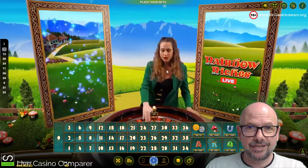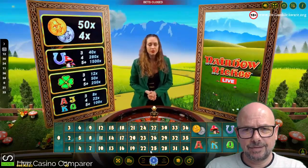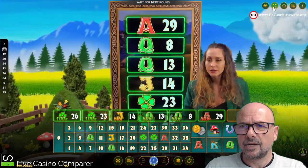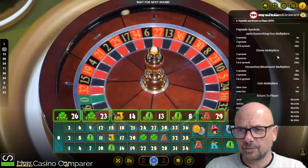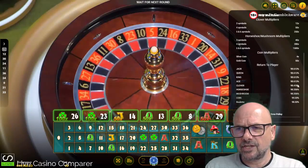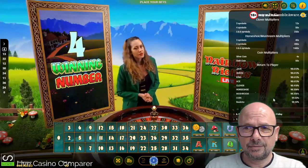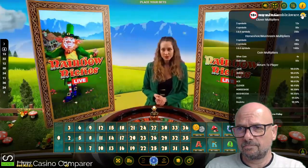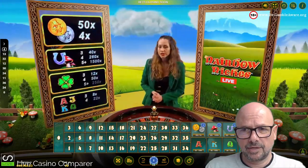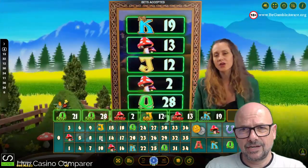The RTP on this game is really interesting. For the main roulette part it's 98%, which is more than standard European roulette at 97.3% — so you're getting a better return on the straight up numbers. The side bets RTP ranges from 98.336% to 98.613%, and the coin returns 99% RTP. If I was playing the side bets for any length of time, I'd be playing the coin, the mushroom, and the horseshoe.